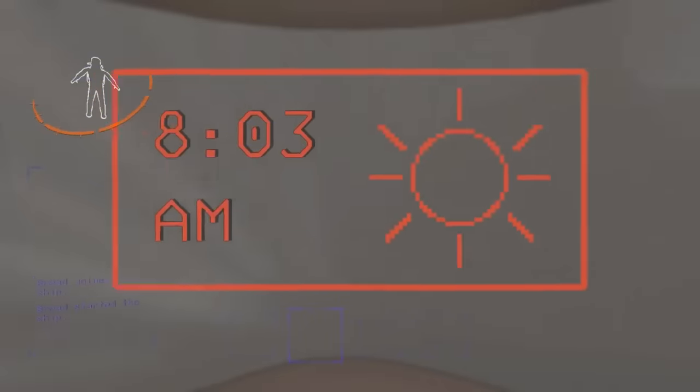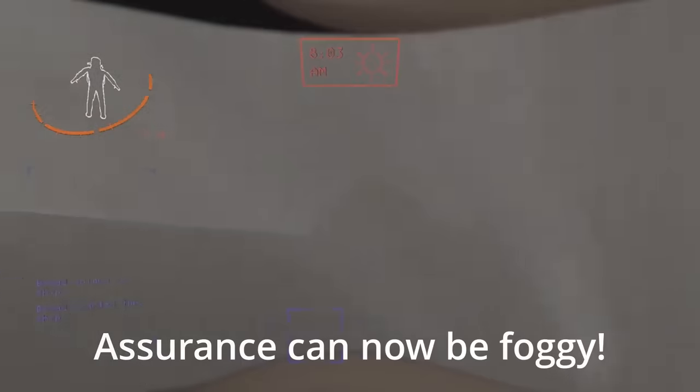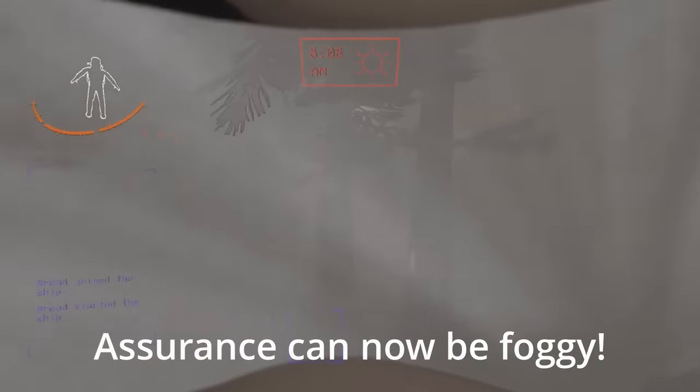Maps also had some reworks. For foggy weather, the fog density is now seed-based, and fog overall is slightly easier to see in.